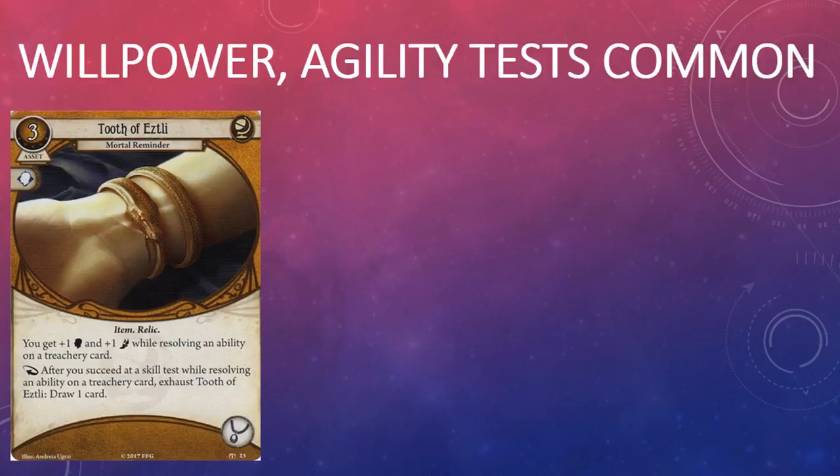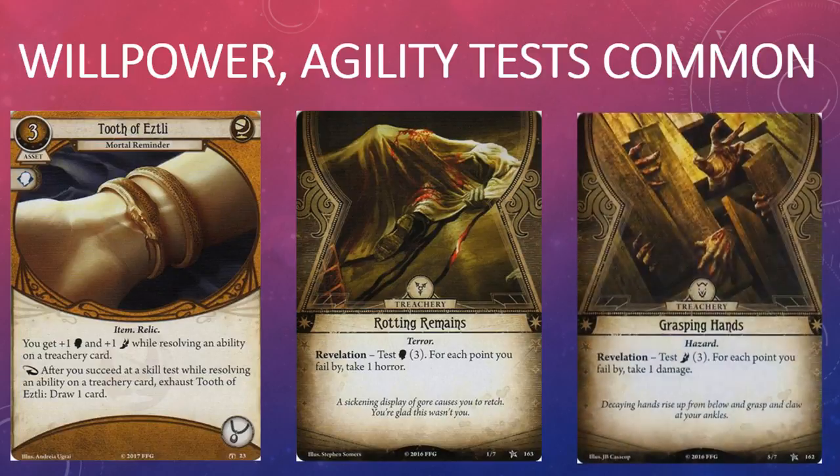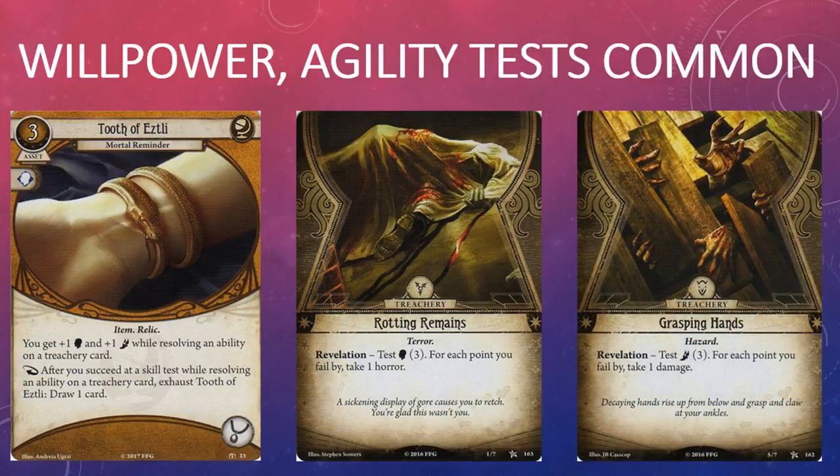The Tooth of Eztli is the first card in the Arkham Horror LCG that provides a passive boost to stats only while resolving a specific ability — in this case, Willpower or Agility skill tests on treachery cards. The value of the Tooth depends on the scenario, but it's safe to say that Willpower and Agility skill tests are by far the most common type of tests on treachery cards. Treachery featuring Willpower skill tests was a dime a dozen during the Dunwich Legacy and Path to Carcosa campaigns, and I expect Agility skill tests to gain some ground during the Forgotten Age — after all, you really can't be exploring the jungle unless you are swinging across chasms and dodging boulders à la Indiana Jones.